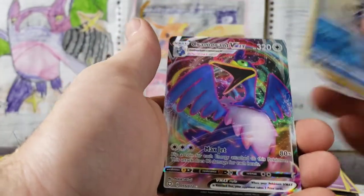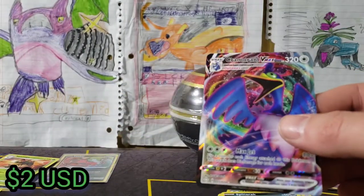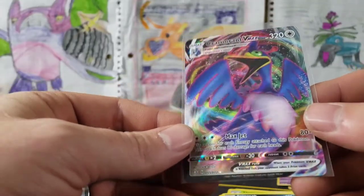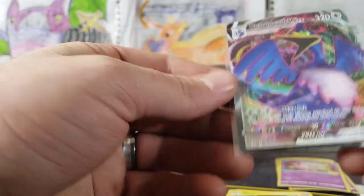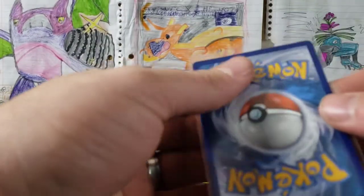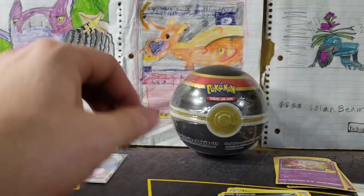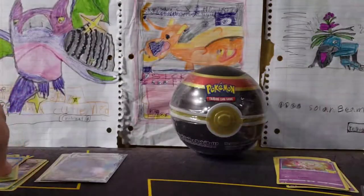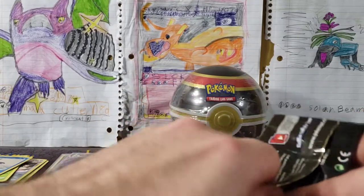And a Cramorant VMAX! Pulling VMAxes — Cramorant and a double Cramorant pack. If you love Cramorant, that is your pack! He looks kind of heavy on the left side — kind of jacked up there, looks like somebody smashed a coin into him from the factory. Put our reverse over here. Shining Fates Charizard pack!